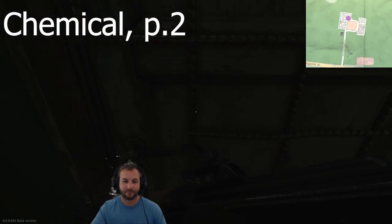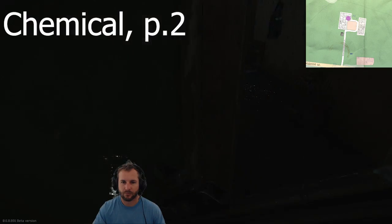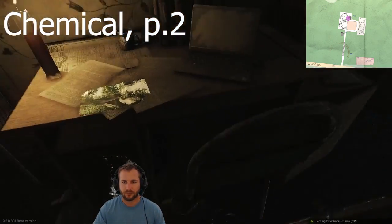Chemical Part 2: go to Dorm Room 220 on Customs in the 3-story building, get the flash drive from the laptop, get the docket between the books and the shelf, exit the raid, hand them over.